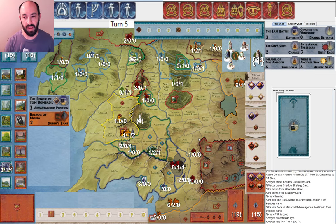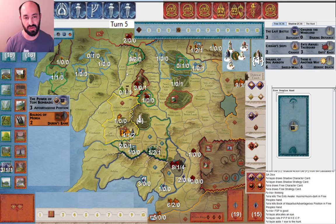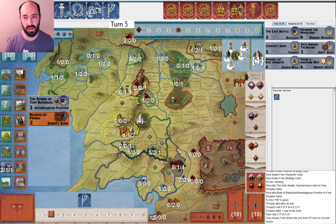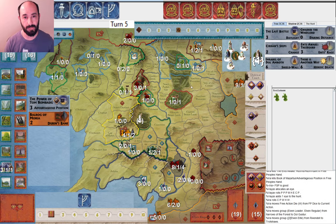We go ahead and roll. They allocate an eye, and I don't declare the fellowship because I'm still hoping to get Strider into Dol Amroth. I get a great roll — this is just a really beautiful roll. I start off by using a Will of the West because I'm worried about eventually the Southrons and Easterlings getting to war and then Day Without Dawn becoming threatening. So I'm going to go ahead and move now. I take Dol Guldur.